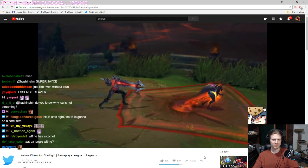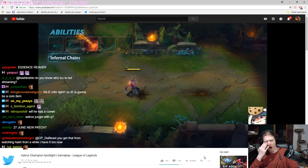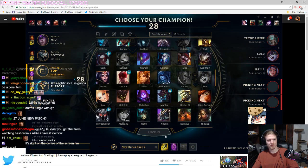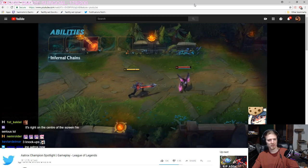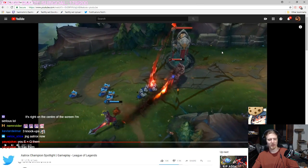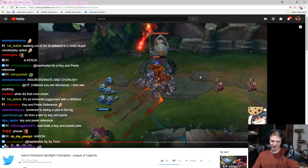Aatrox's W is Infernal Chains. Aatrox smashes the ground, damaging and slowing the first enemy hit. If it's a champion or large monster, they're chained to the impact area. If they don't leave the area to break the tether, they're dragged to the center and take damage again. If they break free, they'll be insubordinate and churlish. Infernal Chains pulls the enemy to the same spot every time. A reference typically needs to reference things, not just be used at random.